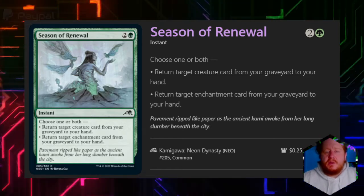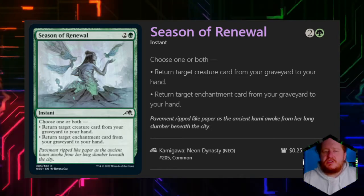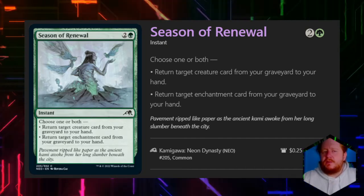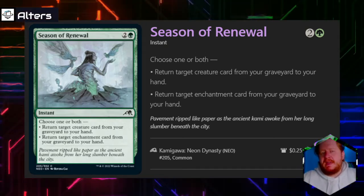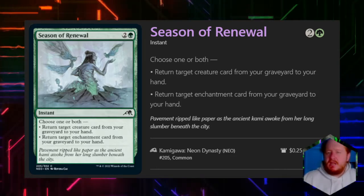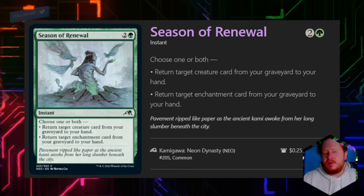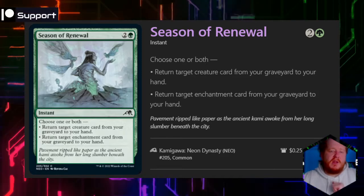Season of Renewal lets us choose one or both: return a target creature card from our graveyard to hand, and return a target enchantment from our graveyard to hand. This is really good for enchantment decks — they're probably going to do both. The fact that it lets us return two permanents for three mana is above the usual cost, so it's really good the first time. After that you want to use it sparingly. Green signature spells have a little more leeway because we're more likely to ramp in that color.